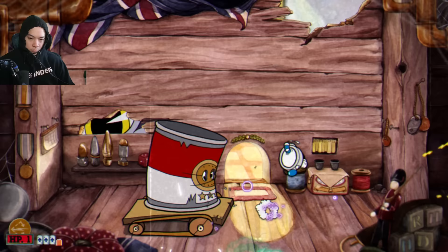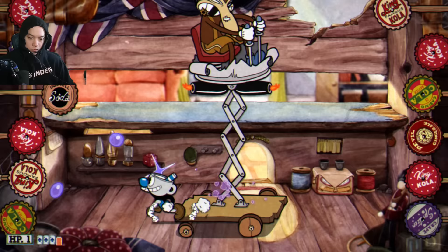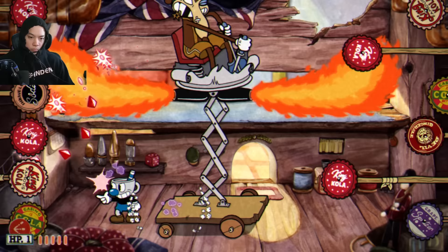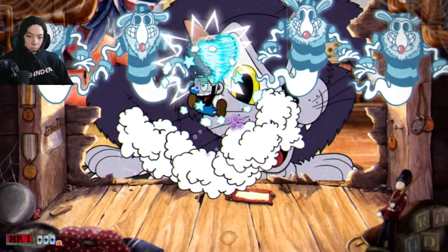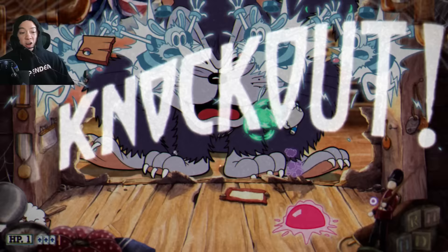In the second phase I use the Lobber-Spreader combo — Lobber is great at the start, then once things settle I switch to the Spreader for big damage. For the final phase, Spreader again — the Roundabout-Spreader combo can take you a long way. Werner Werman down!